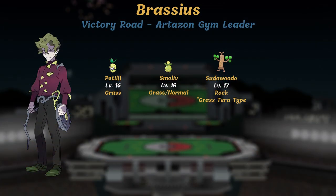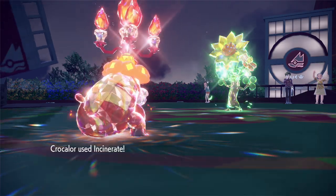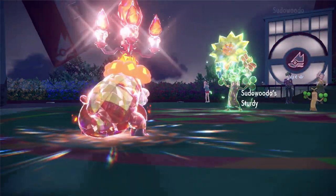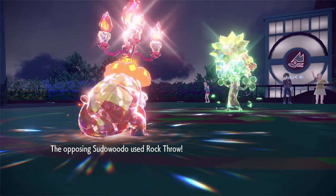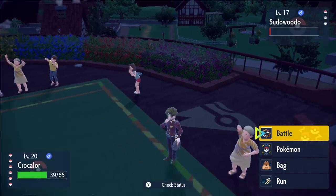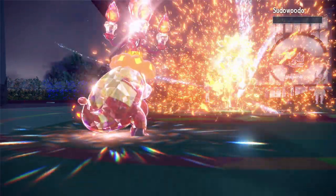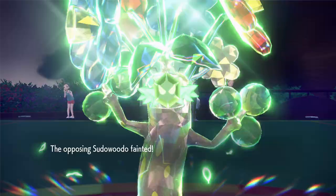Next up is the grass gym and Brassius, who rocks a level 16 Petilil and Smoliv, and has a level 17 Sudowoodo as his ace. Hilariously, Sudowoodo would hard counter my fire starter, but instead, against all logic, gym leaders will always Terastalize their final Pokemon no matter what type matchup they're going up against. So instead of running into a tough rock type Pokemon, my level 20 Crocalor annihilated the grass type Sudowoodo. Clearly, the fire starter is the best choice if you want to wreck the beginning of this game.